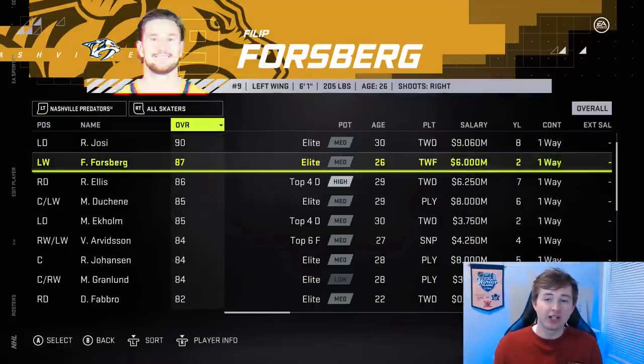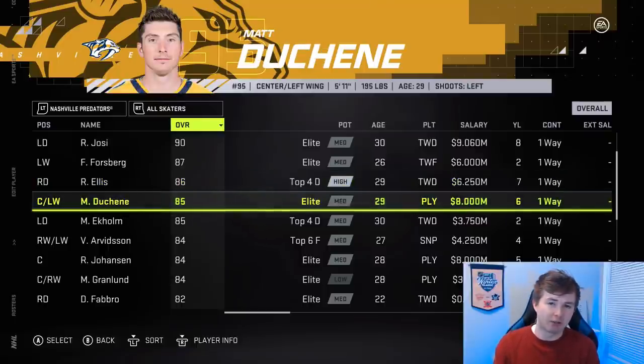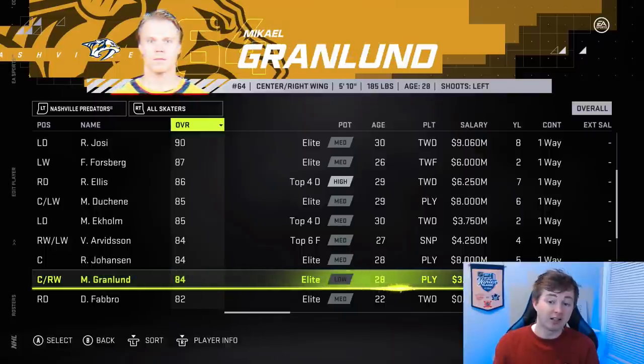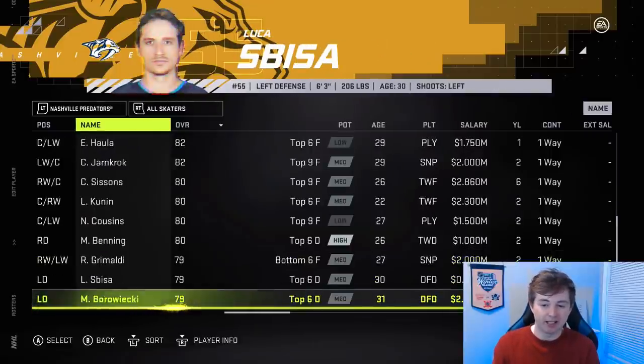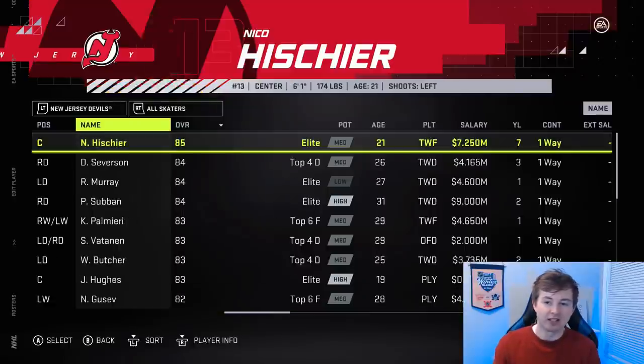Next up, the Nashville Predators. First change is Filip Forsberg up one from 86 to 87 — I'm fine with that, he's a really good player. Ryan Ellis dropped one from 87 to 86 — I don't think he's doing that bad this year, about five points in 13 games. Predators fans, let me know if he deserves a downgrade — I think it's a bit premature. Duchesne is down one from 86 to 85 — he's having a rough start. Johansson is also down one from 85 to 84. Granland is up one, looked a bit better this year. Seasons is down one from 81 to 80. I think Tolvanen should be medium top six, not medium elite.